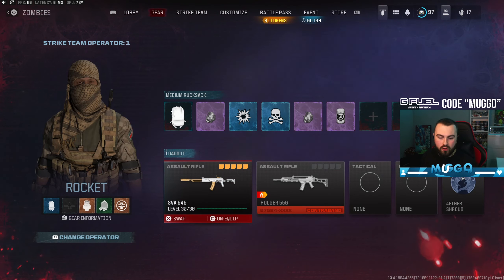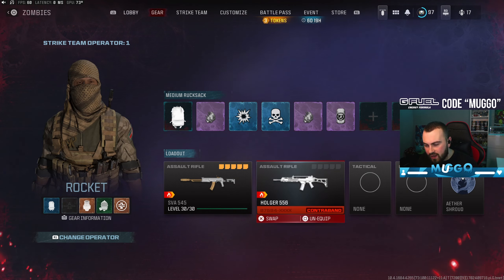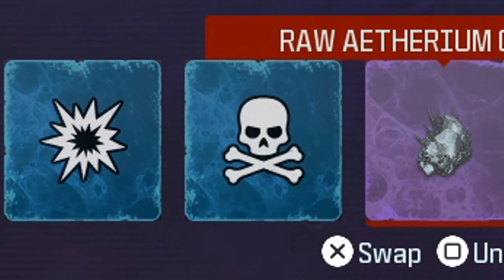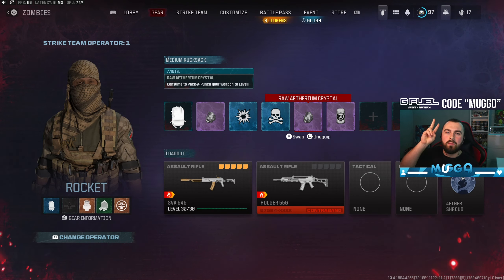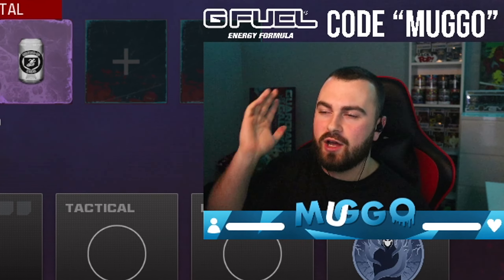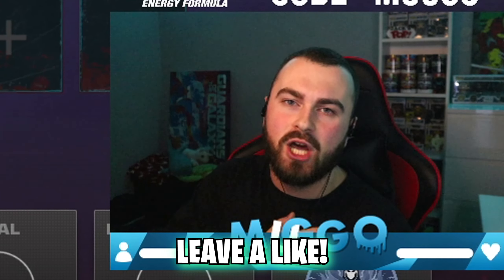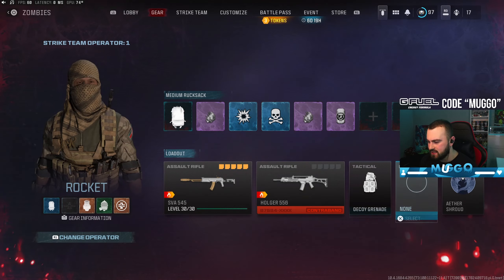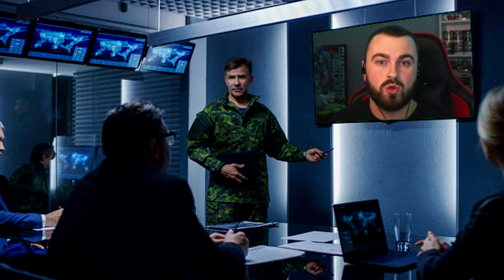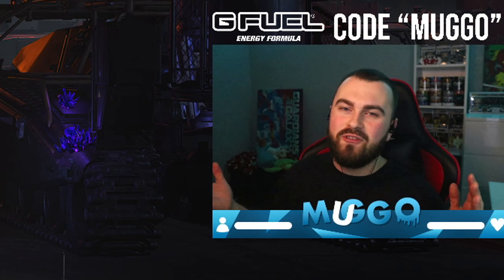I've put on the SVA and in my contraband slot I've got the Holger 556. With these lovely ether crystals we can get two gun Zircon per game. I may end up doing all of the AX just so I can unlock another insured slot to do this a bit quicker — let me know if you want to see a video on that. We're going to go in, pack-a-punch both weapons, go to an extract site and get some Zircon camos.